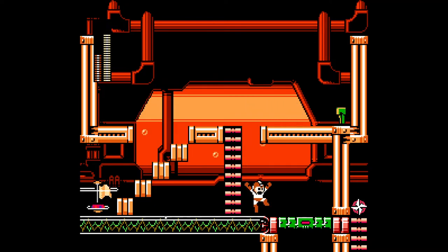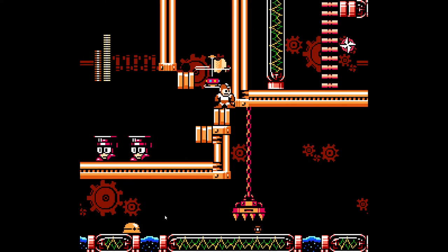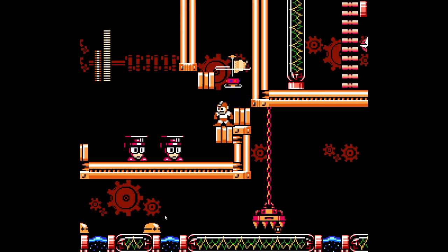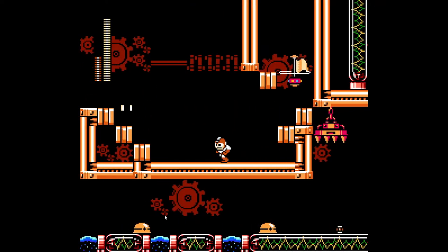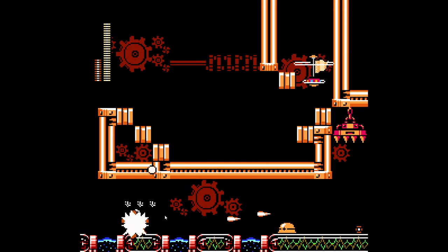As you can see, you cannot go down to this next door until you grab this green key. So you grab the green key, which leads you down to this next door, and then it leads you down to this checkpoint area, where you refill your ammo and your health. Then you see these enemies that charge at you again, and since we're back in the sewer area, there are platforms and water again.